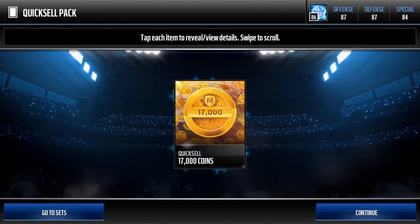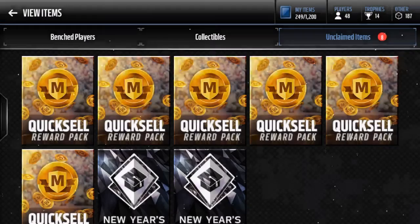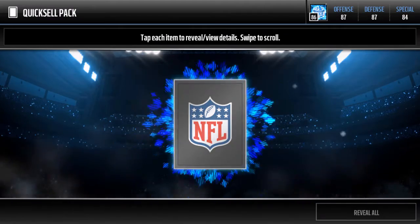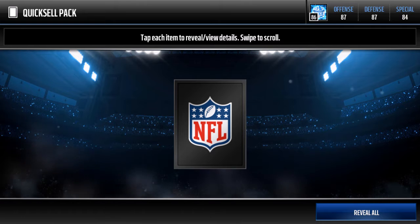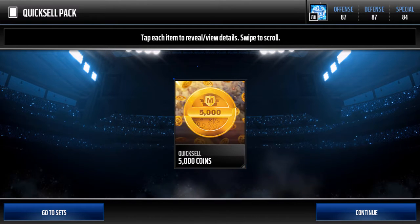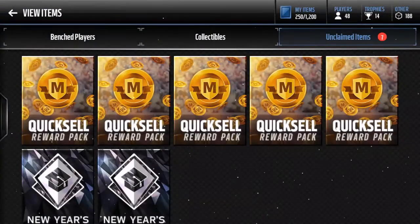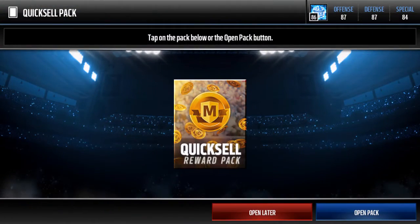Let's see what we can get here. 17k. We haven't lost coins yet. Combining the Quicksil's. And 5k. Now we've probably lost a couple thousand, or maybe broke even.